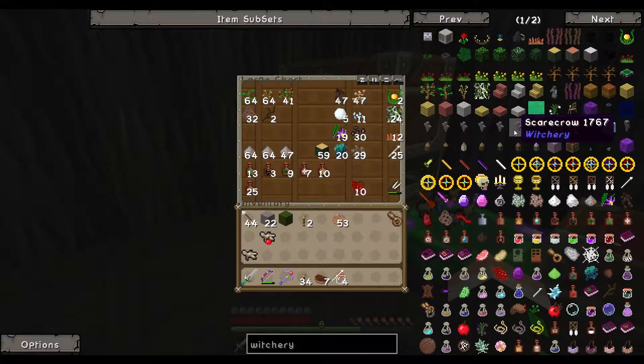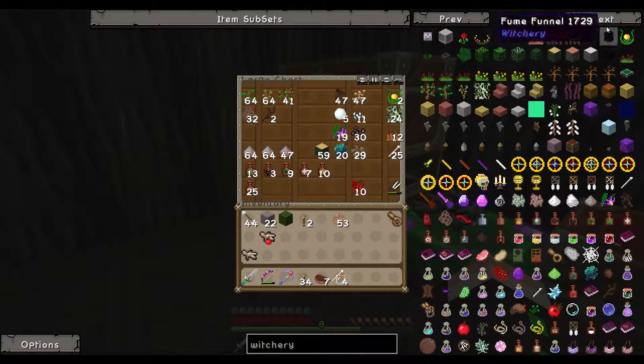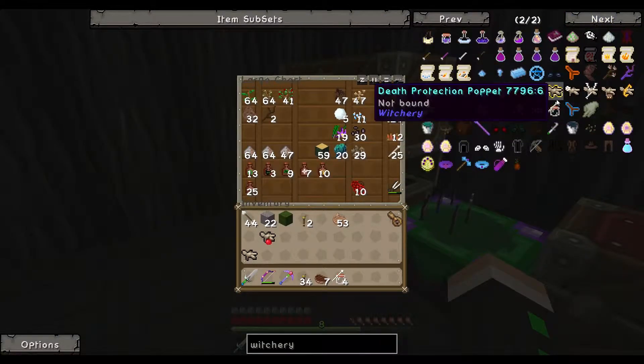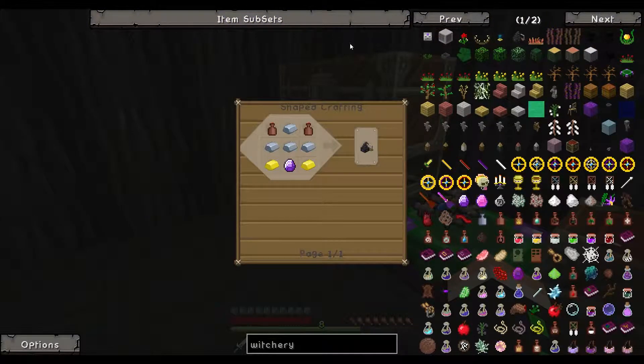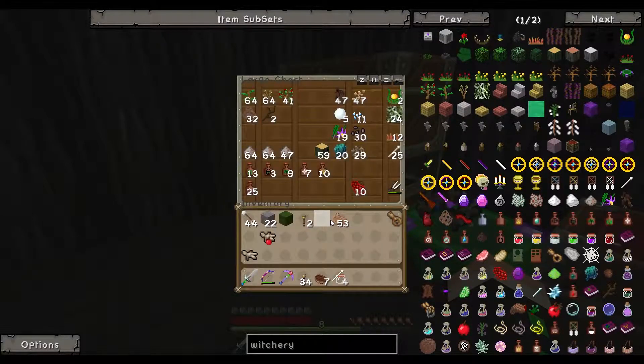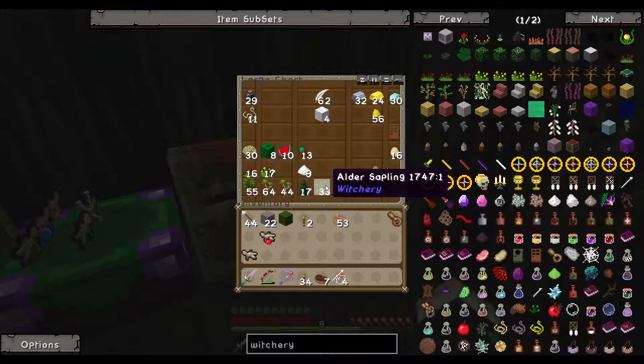Some of those poppets were easy. Distillery — here. So we need to make a Toonstone. We need a Whiff of Magic, a Diamond, and a Lava Bucket. Oh gosh, I don't have a Lava Bucket.